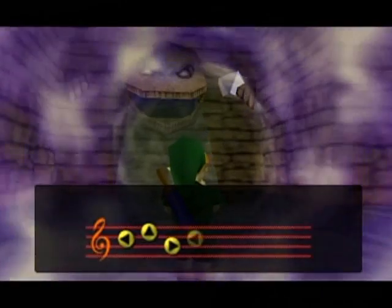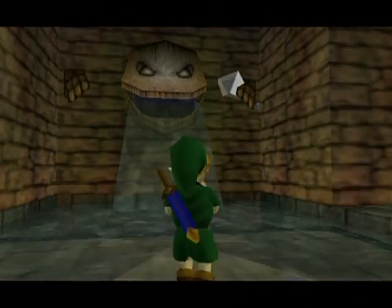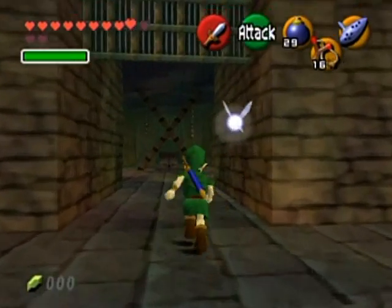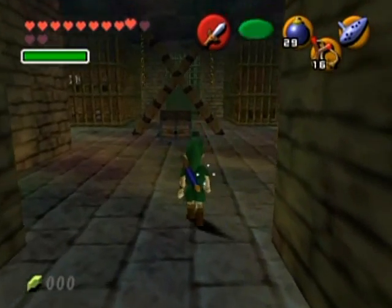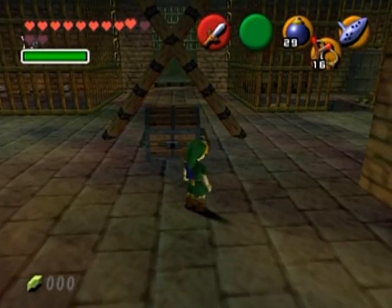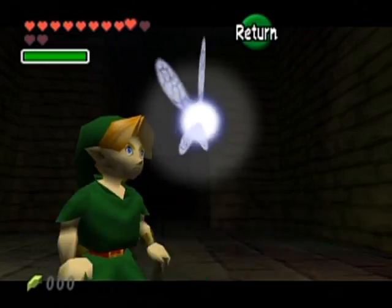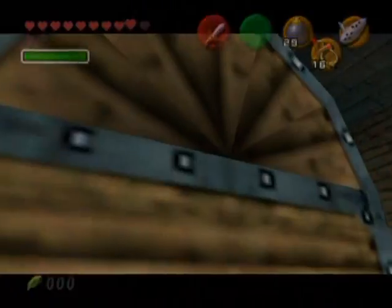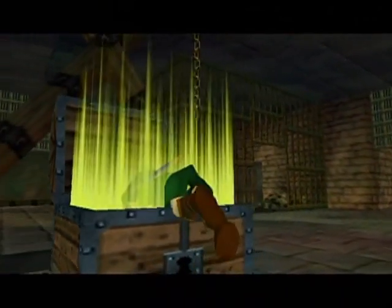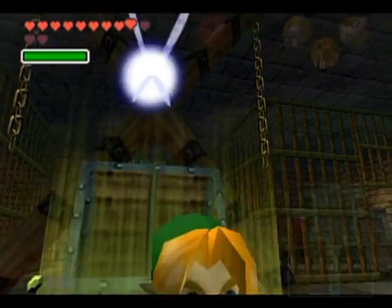And that opens that, apparently. This treasure chest — be very careful where you walk and look for little shimmers. Wait, that treasure chest isn't open. Shadows — oh no, there's wall masters. What does this get me? Compass, perhaps? A dungeon map? Well, that works for me.